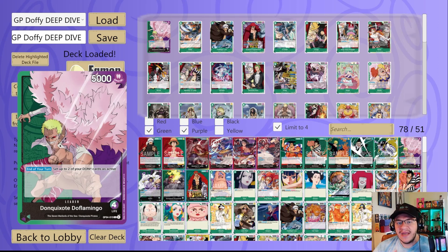Next we got Geola — four-cost, 4K, 1,000 counter. Opponent attack rest two, and you rest a four or less. It's decent, goes with the theme of resting your opponent's cards. However, I don't think you're going to see it very often. If I was going to play a card like this, I'd rather play Senor Pink — three-cost, 5K, no counter, but when attacking you can rest one, and if your leader has the Don Quixote Pirates type, rest an opponent's character with cost four or less. Then at end of turn you get to set an extra DON active, leaving you with three extra DON at end of turn.